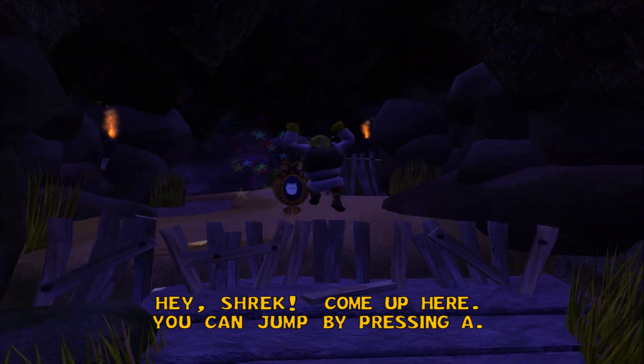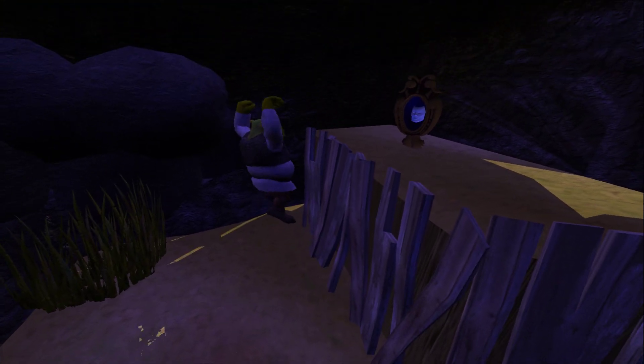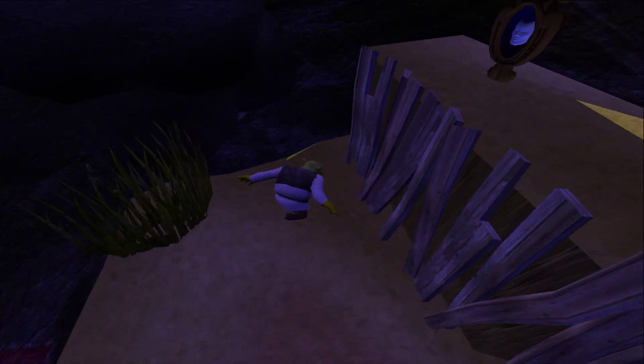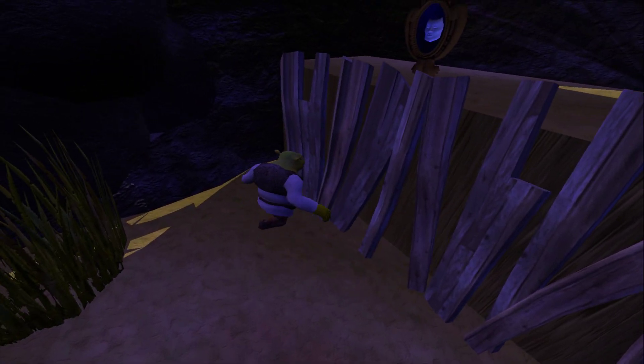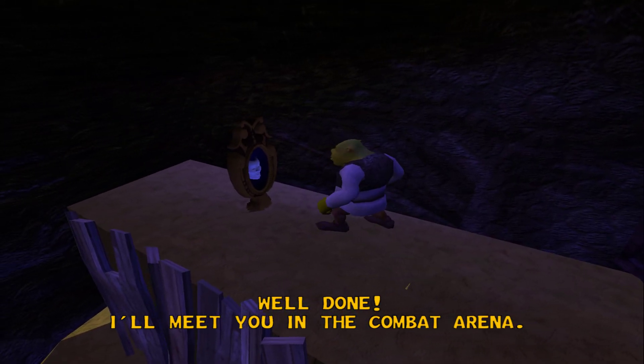Hey Shrek, come up here! Jump towards the wall — when you hit it, jump again to do a wall jump. Now come on up here. Well done! I'll meet you in the combat arena.